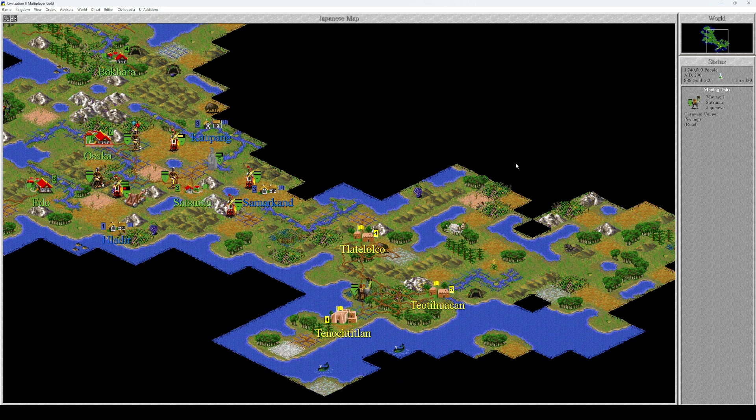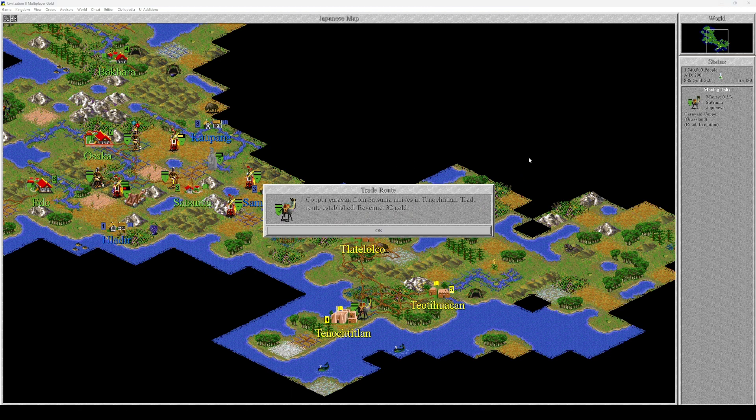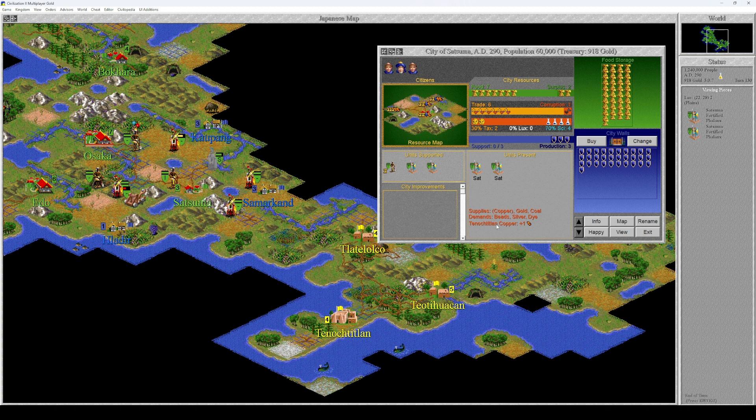You establish the trade route. You come from Satsuma — let's see what happens. Copper caravan from Satsuma arriving at Tenochtitlan. The trader will establish revenue of 32 gold — that's not bad, I think that's a good number. Let's take a look at Satsuma: Tenochtitlan copper, plus one trade. I think that's good. I don't know if we can make any better trade route — I think that's fine, I'm satisfied.